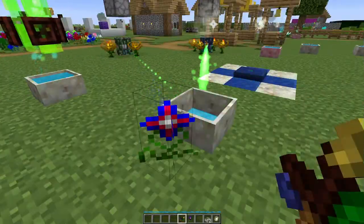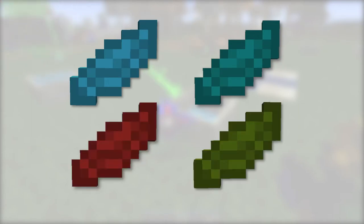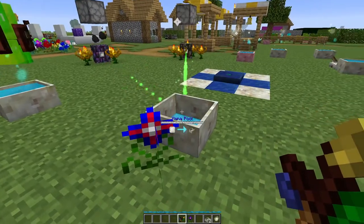The mana star is a way of telling the net gain or loss of mana in a nearby pool. To make it, toss a light blue petal, a cyan petal, a red petal, and a green petal into a petal apothecary.